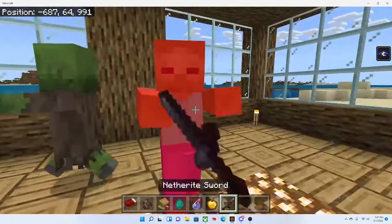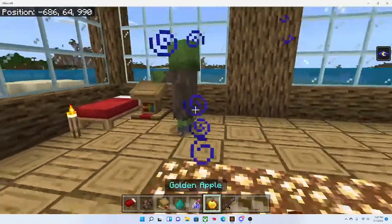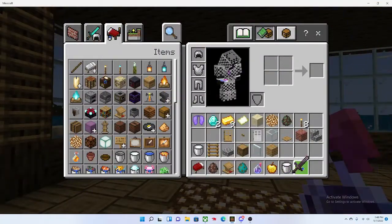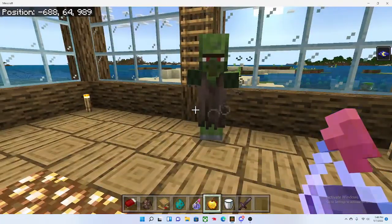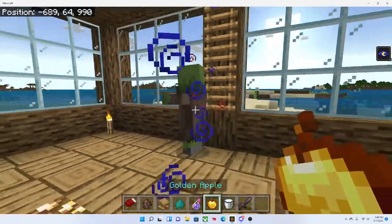Now let me just kill the normal zombie. And then you also want to get a bucket of milk in case you get hit with weakness — like I got hit with the weakness — and you want to drink your milk to get rid of the weakness effect, and then feed it the golden apple.